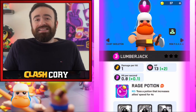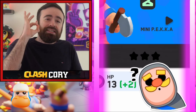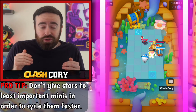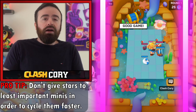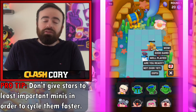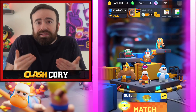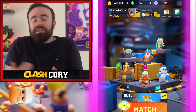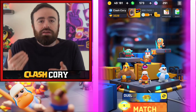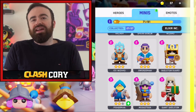Now, least important in this deck is the Lumberjack — you can definitely easily replace him. Notice my Lumberjack is zero star. I on purpose did not give any stars, and this is a low-key pro tip: doing something like this will allow you to cycle your deck faster and give stars to the minis that are most important in your deck. I only have one copy of Lumberjack because I didn't give him any stars. Since gizmos are so important, this allows you to give stars to the minis you want because it'll be easier to get them in your card hand. If you're looking to replace something, Musketeer or Fisherman are other solid options.